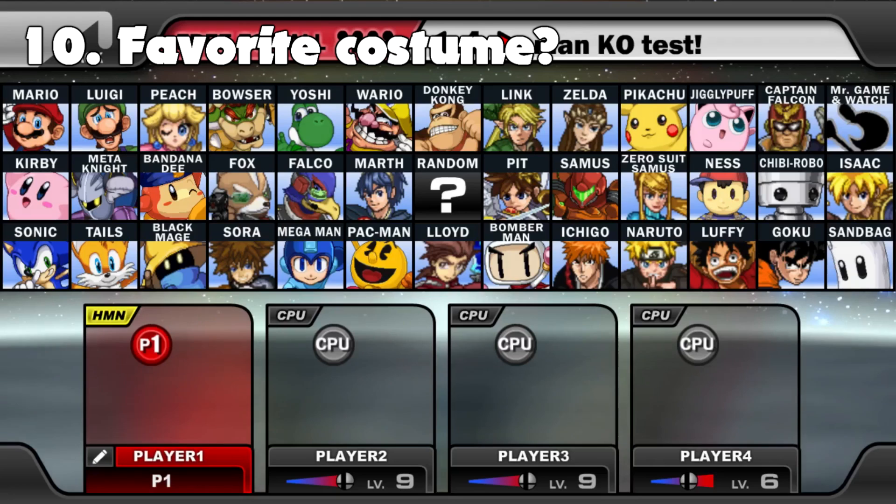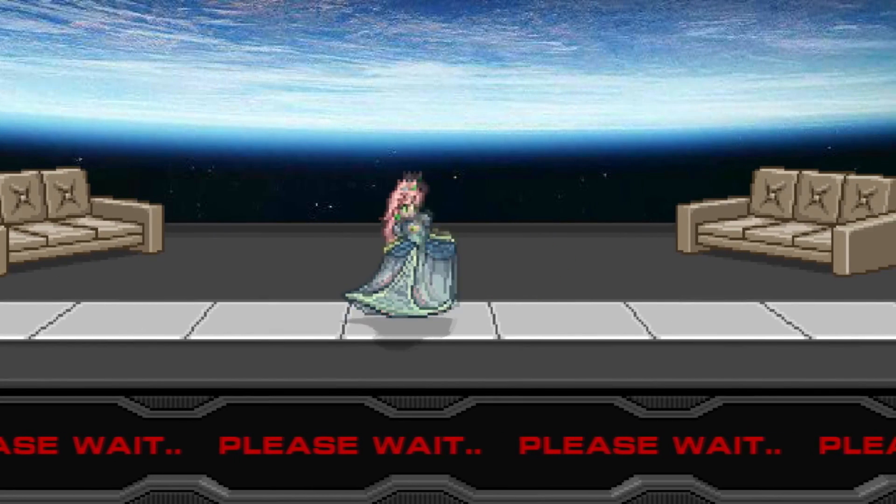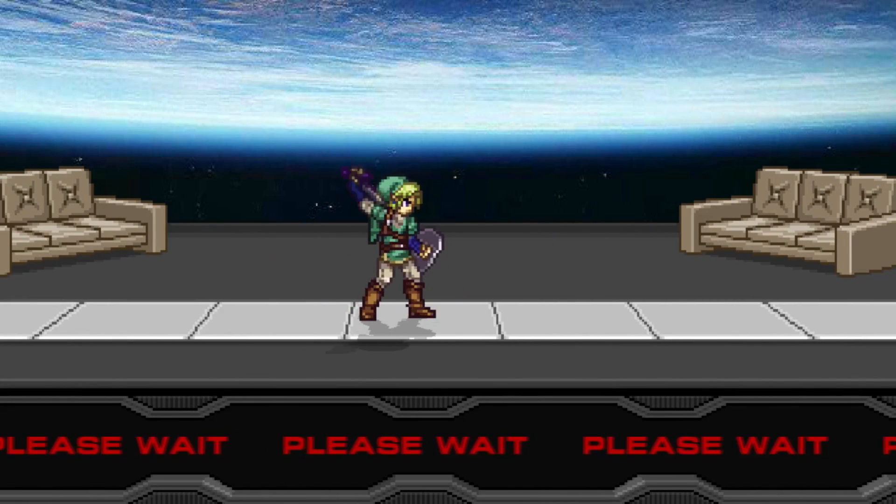B-dub wants to know what my favorite costume is in beta. Picking one costume in beta is hard since there's such a great variety of great looking costumes, so here's 4 of my favorites: Light Green Tails, Blue Peach, Darker Green Link, and Purple Mega Man.